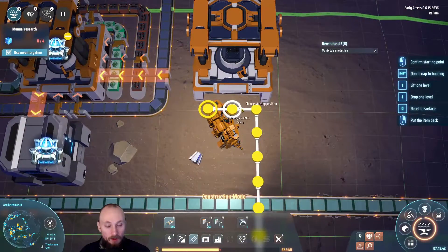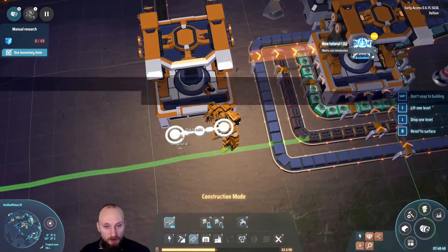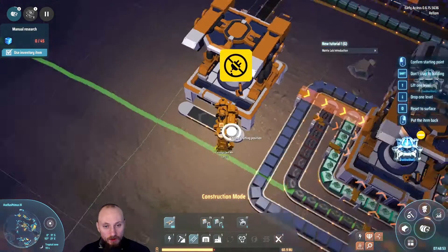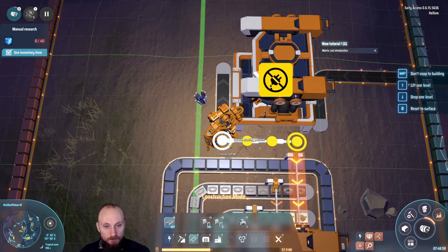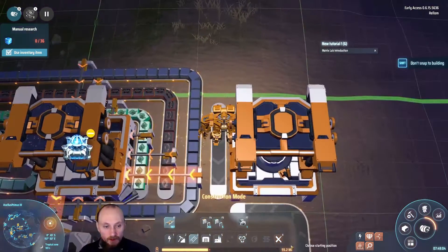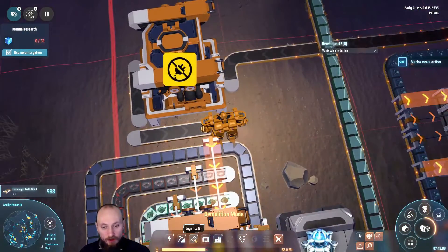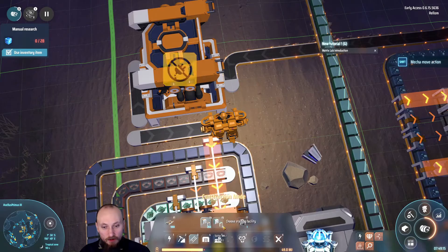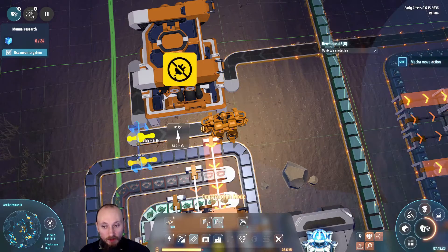We'll use these three ports over here for our stone, and we're gonna make another one right here. We've got a problem with steel here. We don't need to use that many ports for the stone. What I want to do here is actually a little bit insane, but we've got five of these — I want to get as much stone in here as possible.